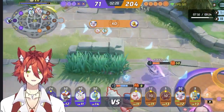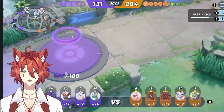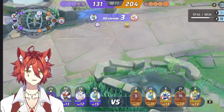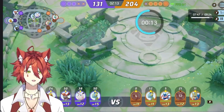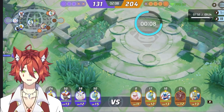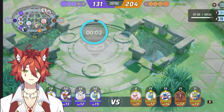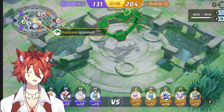Ever since the Orange team got greedy - whenever you get Regilecki and you're in the lead, you can get greedy and the entire game will just change if you keep trying to push it in and they're defending too much. Now we've got 15 seconds for Rayquaza to come up. Looking at our level difference: Umbreon 11, Dragonite 12, Talon 13, Wiggly 12, and Inteleon 15. Then we've got Slowbro 11, Inteleon 12, Greninja 14, Espeon 12, and Zacian 13 on the orange side.